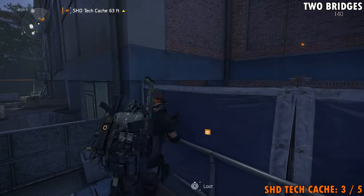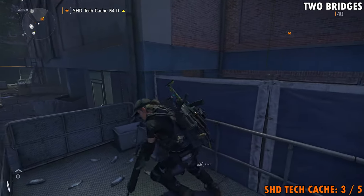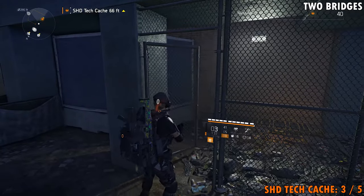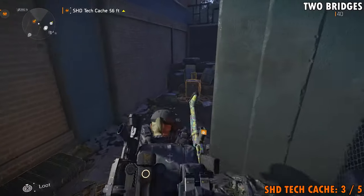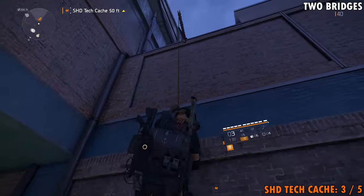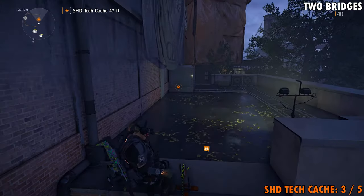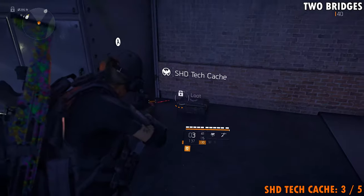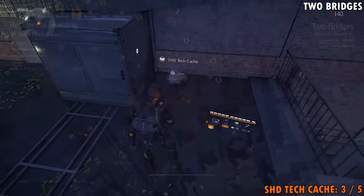Once you shoot that down, you're going to go down around through here and shoot the lock off. Don't forget to grab your weapon if you want it, and then head up the rope if you can get on it, all the way to the top. Weapon crate here, and here is the Shagetech cache.